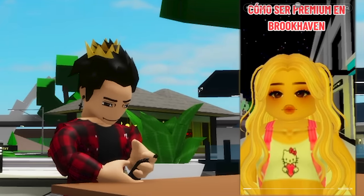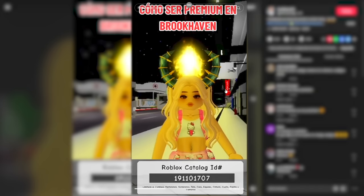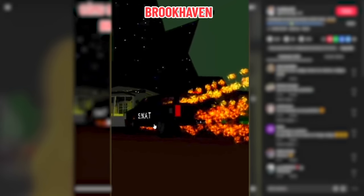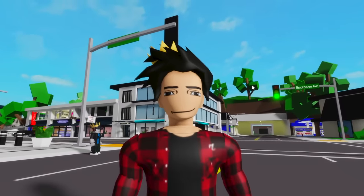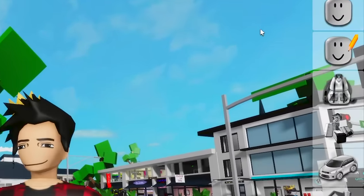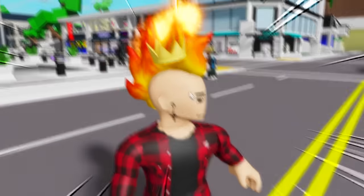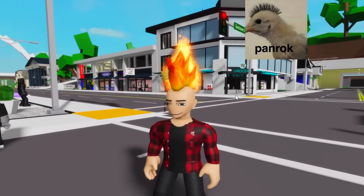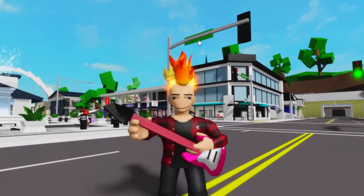This girl is trying to teach us how to get premium in Brookhaven totally for free. To start, it looks like we need to get some IDs — this fire one, then this cow one. After that, she showed a car on fire, which is a premium thing you can do in Brookhaven. So let's go and try out the IDs she showed us. Let's start by opening the avatar editor and write the ID right there. Just got it — this one gave us a very punk rock hairstyle. I just need to grab a guitar and we can start making our songs.